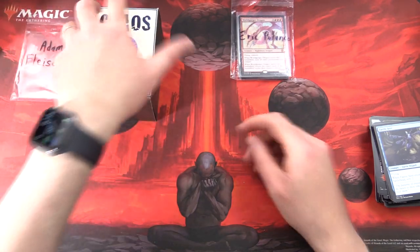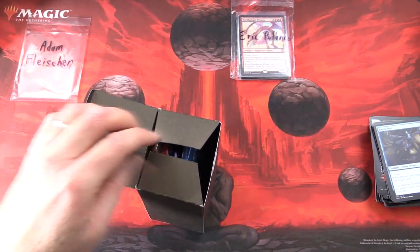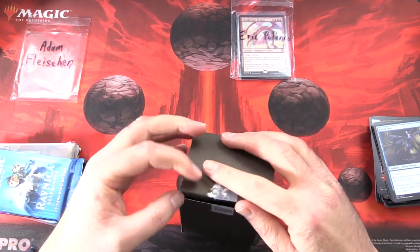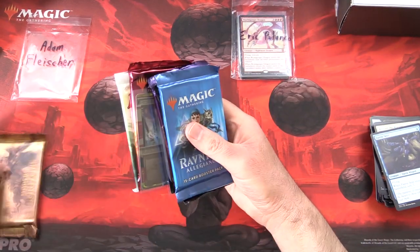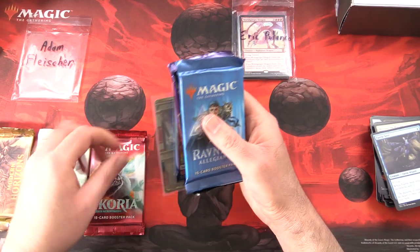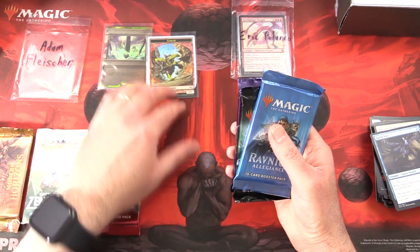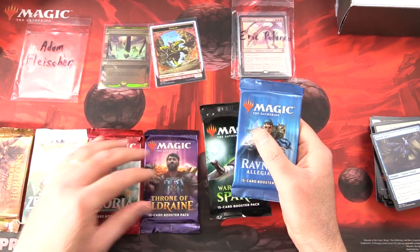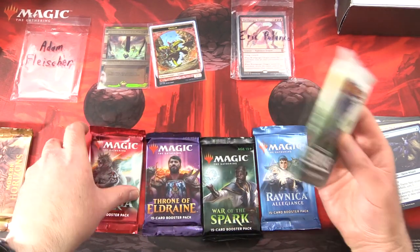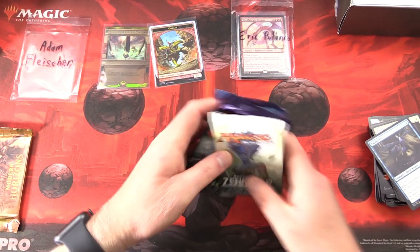Alright, Adam, you're up next. Thank you for being a patron, sir. What goodies do we have for you today? We've got Modern Horizons, Battle for Zendikar, Ikoria — oh, that's spicy — we've got an Invocation, another Goblin token, a Throne of Eldraine, War of the Spark, and Ravnica Allegiance. Let's do Battle for Zendikar first — we can go lottery card hunting there.